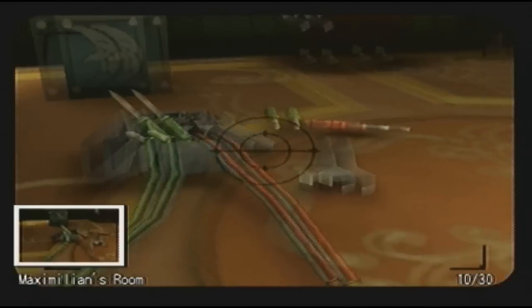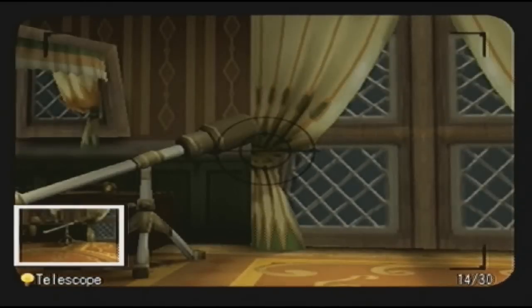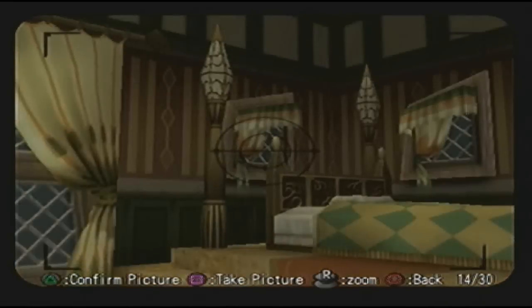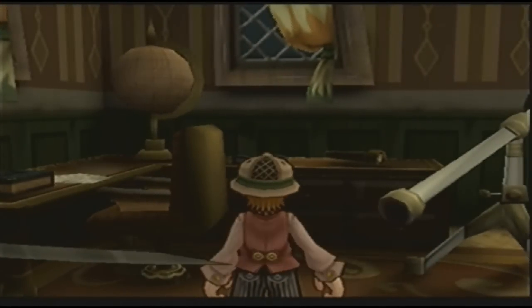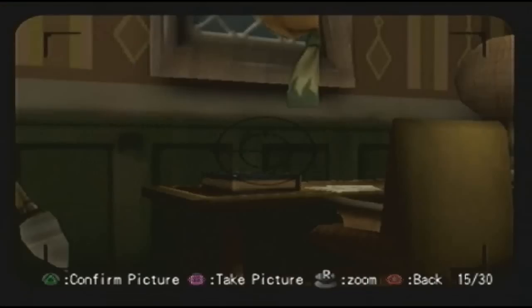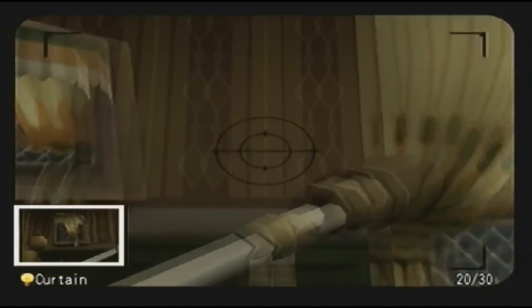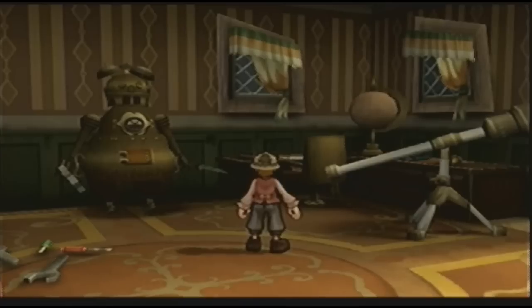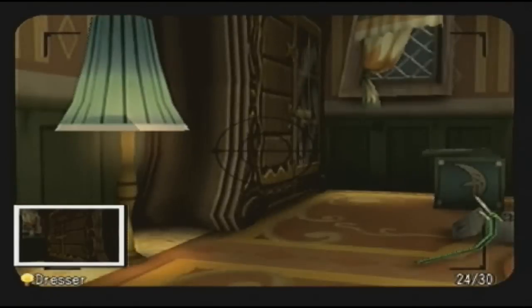Oh, this is my room! There's a robot. Ooh, a telescope. I'm finding a lot of stuff. Chandelier. Oh, a photo album! Anything else of value? There's my bed. I don't think I can look in the telescope, strangely enough. Why do I need two dressers?